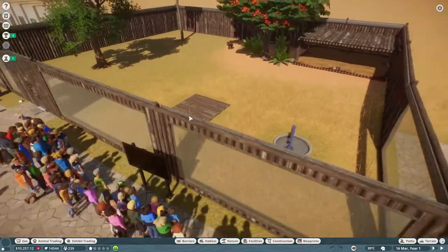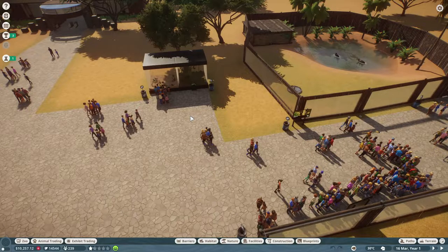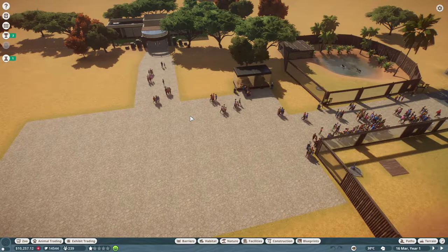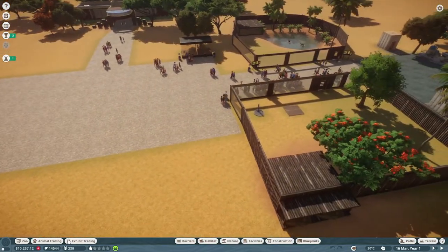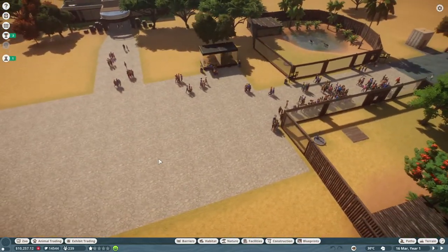Our zoo is coming along. We did a couple of habitats and exhibits in the last episode. This is the Stromboli Zoo because it's in Italy, or at least that's where I'm imagining it to be — I wanted to give it an Italian food name. I want to build more habitats, but I really need to start focusing on guest service buildings soon.